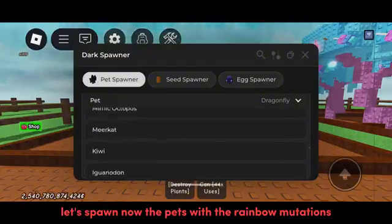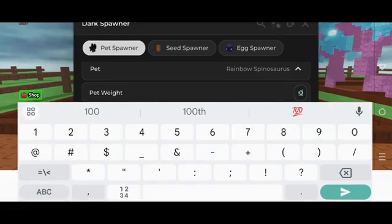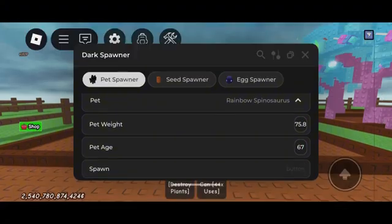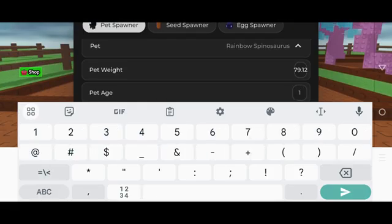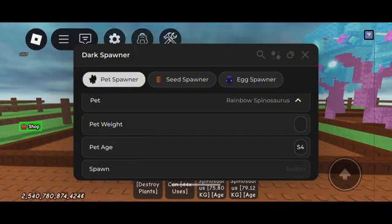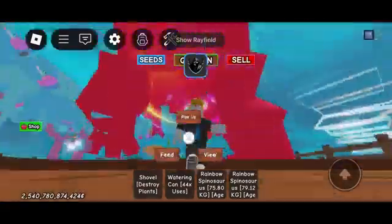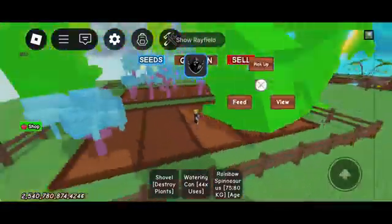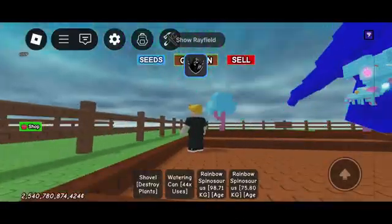Let's spawn now the pets with the rainbow mutations. That's how you get it — easy, right? I'll pick them up and spawn the new dinosaur pets. Let's go!